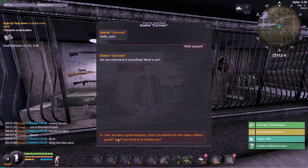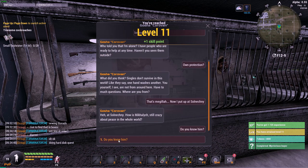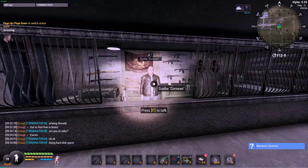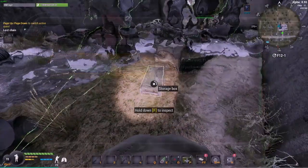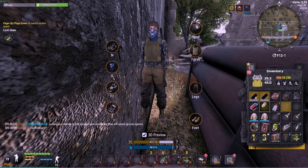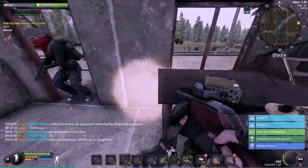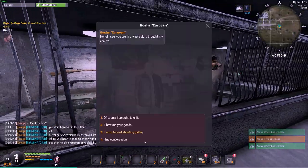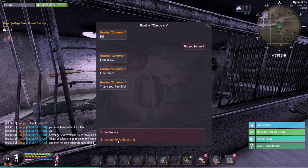How you doing buddy? Hello yourself. That is a level 11, nice. Just skip through all this - pop, pop, bomb. All right, that is the new quest done - new quest scouting. Let's have a quick look. Of course, one quest done. I got a dodge for me - electronics.